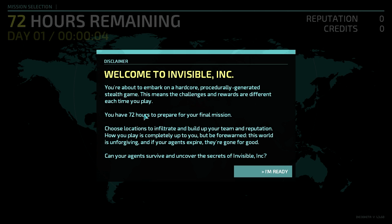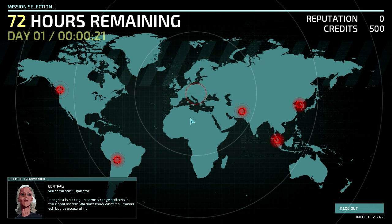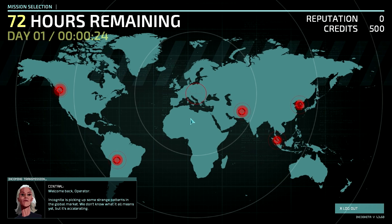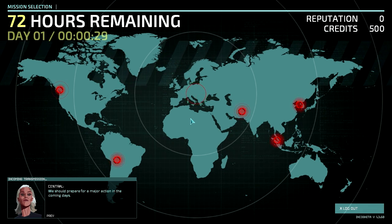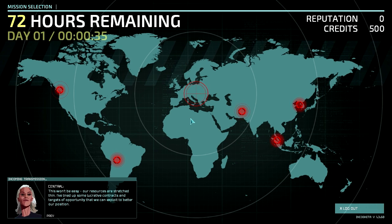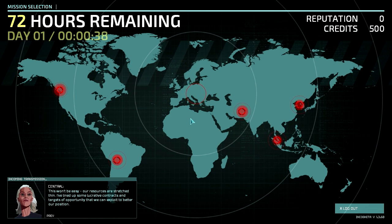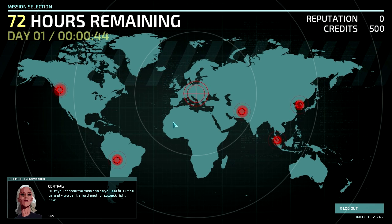In story mode, you have 72 hours to prepare for the final boss mission — I don't know if the final boss mission has been completed yet or not. Incognito is picking up some strange patterns in the global market. We don't know what it all means yet, but it's accelerating. We should prepare for a major action in the coming days.